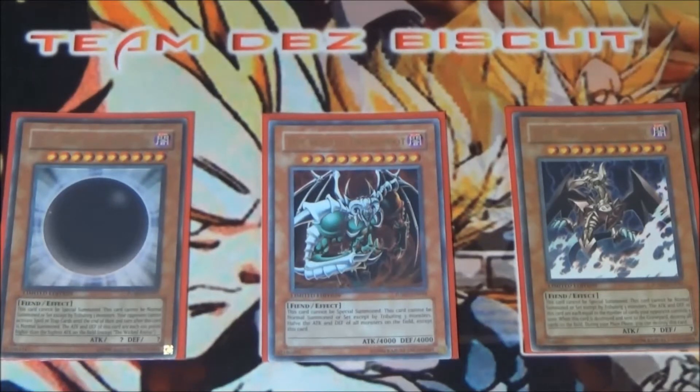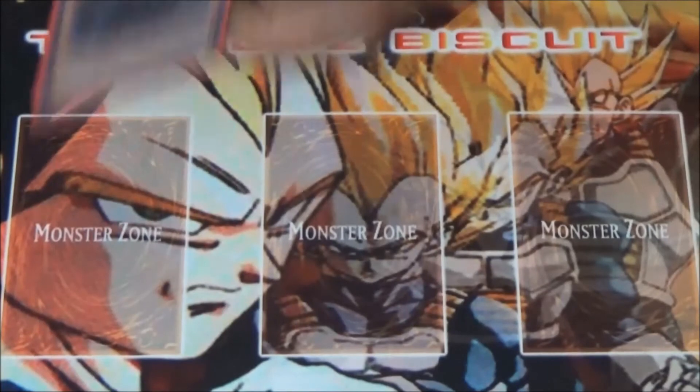The Wicked Eraser, when it's normal summoned, activates its effect making it so your opponent can't activate spells and traps until the end of their second main phase. On top of that, he becomes the highest ATK monster on the field plus 100. The Wicked Dread Root cuts anything under his ATK in half, so nothing really matches his attack points. The Wicked Eraser also wants to clear the field — even if your opponent solemn strikes or solemn warnings it, you still get the effect to wipe the board, and he becomes 1000 ATK for every card on your opponent's side of the field, keeping your opponent in check.